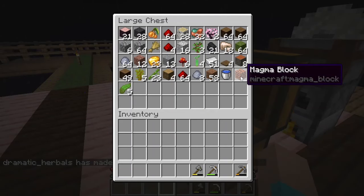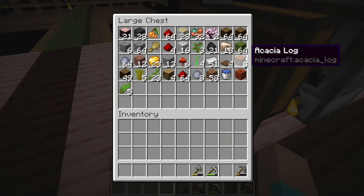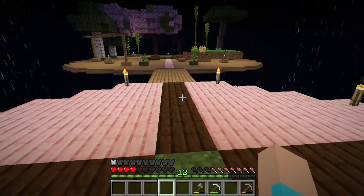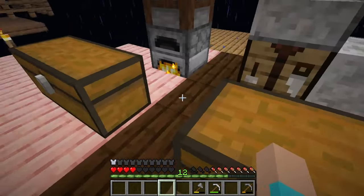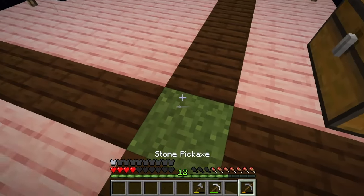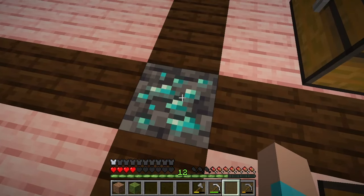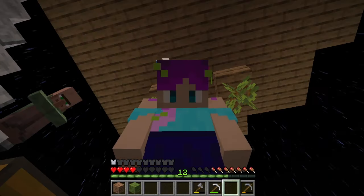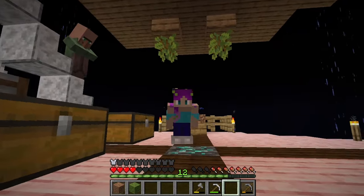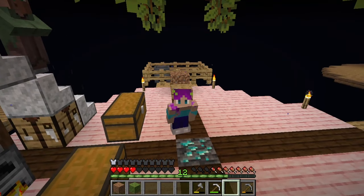I'm going to put it there for now. We're not going to worry too much about putting lava in a bucket yet because I don't feel like I need a cobble generator at the moment - I've got quite a bit. We'll need that later for sure, but maybe not quite right now.